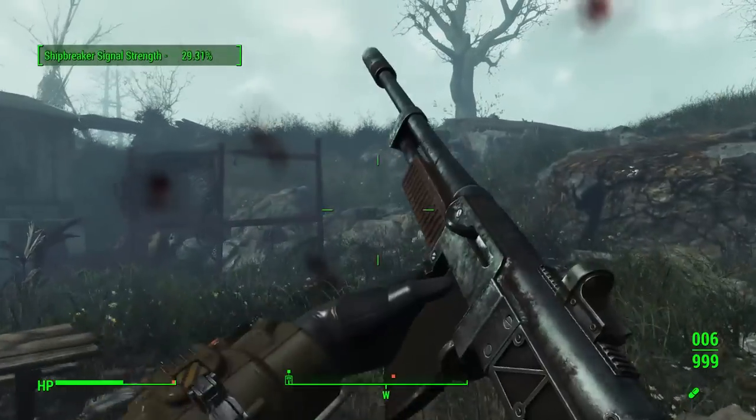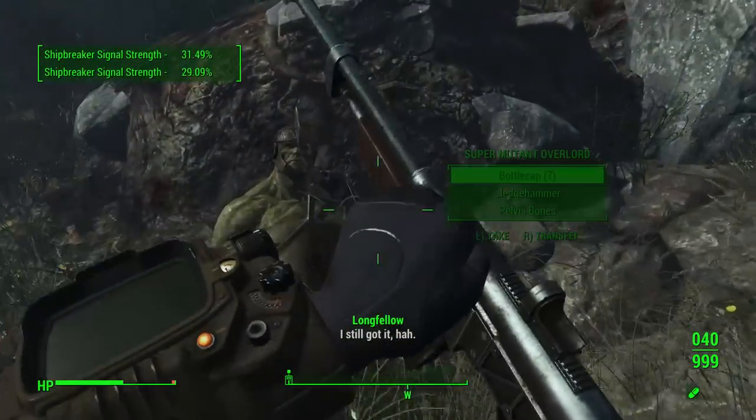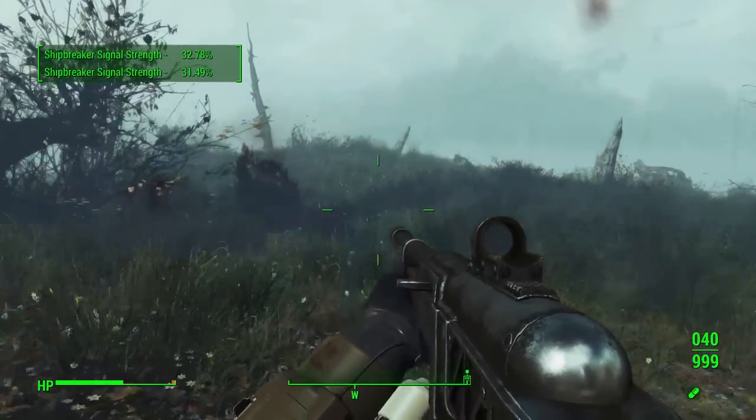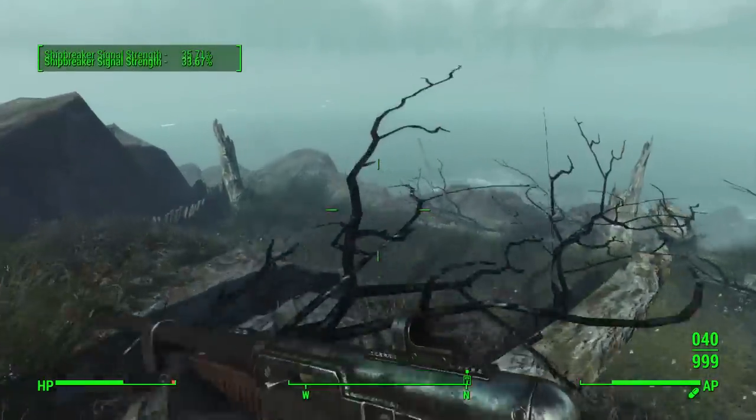Another way to track him down: there's also a chance that one of your settlers on the island, like at Echo Lake Glomba or Dalton Farm, will tell you about the creature. That is also a chance and how you can start tracking the creature through that.